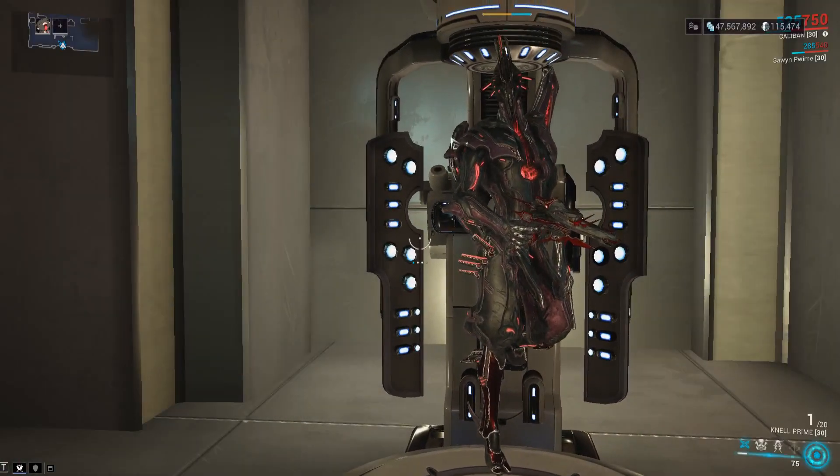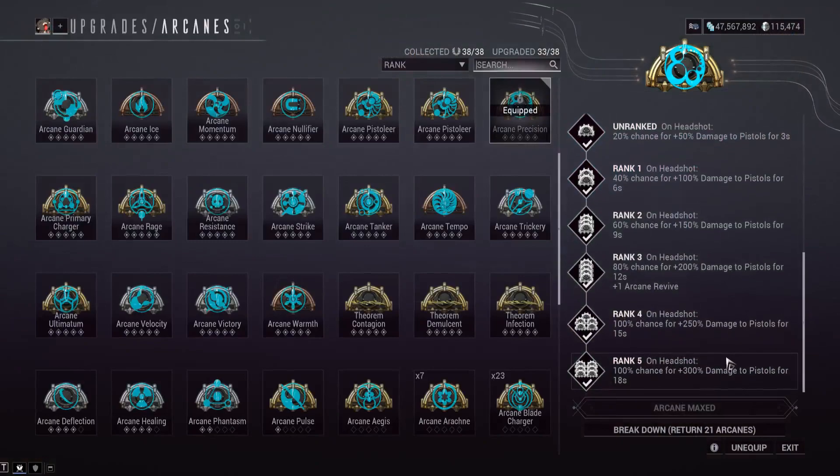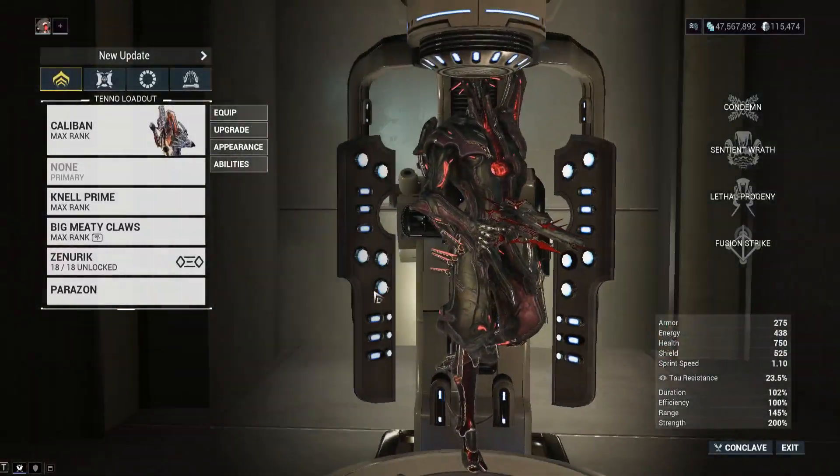We are going to be using Arcane Precision — on headshot, 100% chance for 300% increased damage for pistols for 18 seconds. Is this the most perfect Arcane for the Nell Prime I can think of? This is also the Caliban build from the previous video, if you want to check that out.